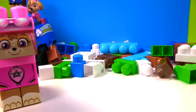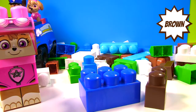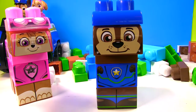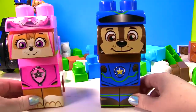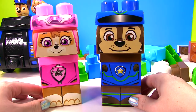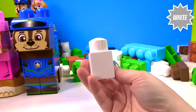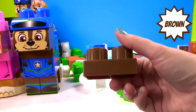And we need Chase. What two colors do we need for Chase? Blue and brown. And now we have Chase. Chase and Skye, we need to build a big building and then a whale. For our building we need white blocks, blue blocks, green blocks, and brown blocks.